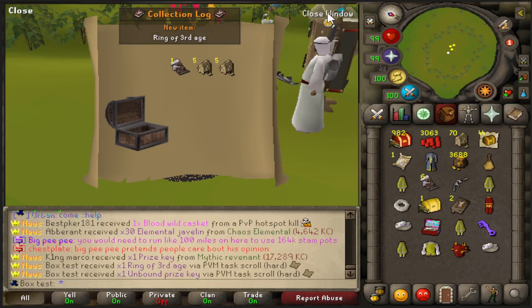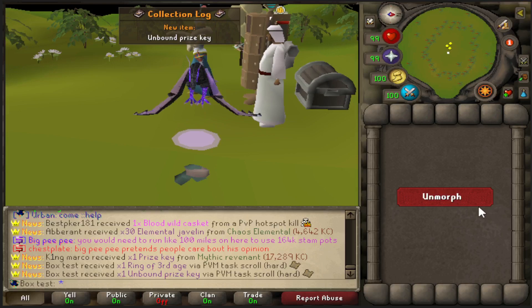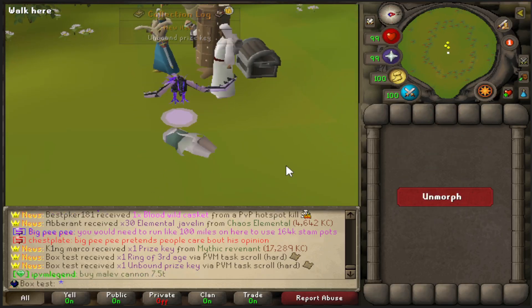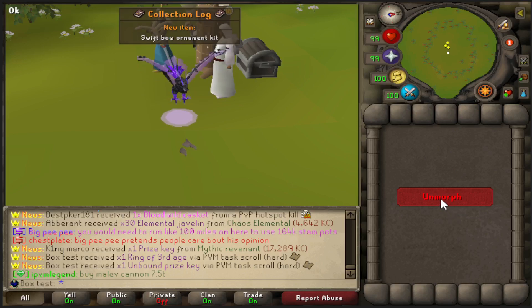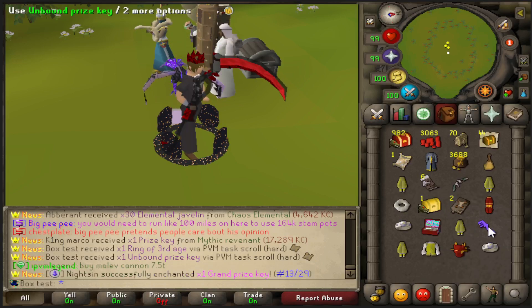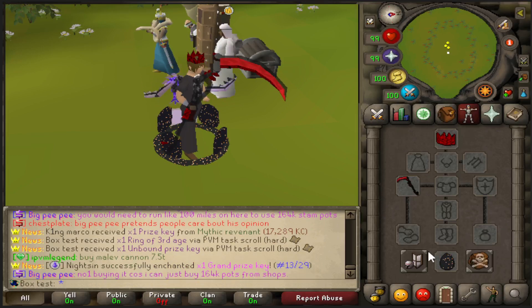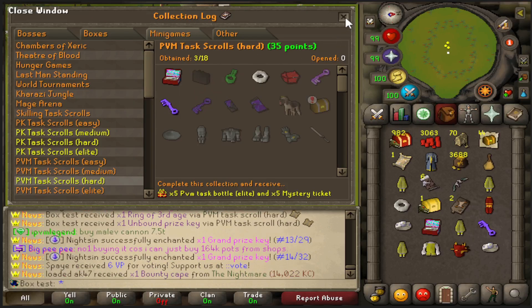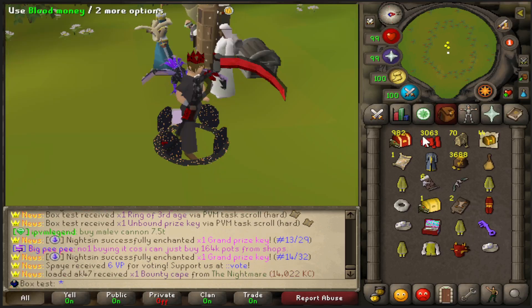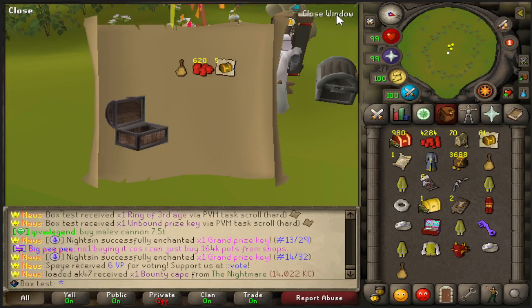Already we have some collection log slots. We've got the ring of third age, which turns you into a random third age piece of armor - I'm a coif, I'm legs, I'm vambraces. So we've got the ring of third age, the unbound prize key, and the swift bow ornament kit. I'd like to see what that thing looks like but I haven't had the opportunity to use a swift bow yet.